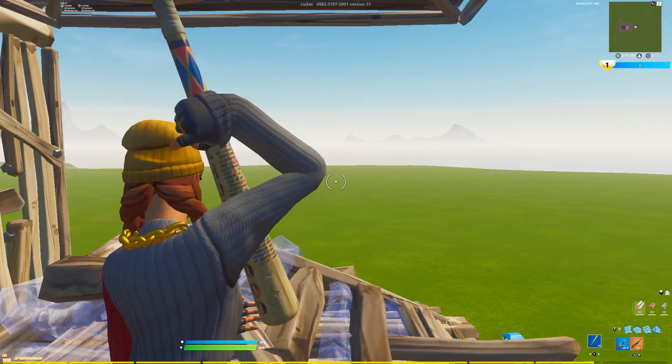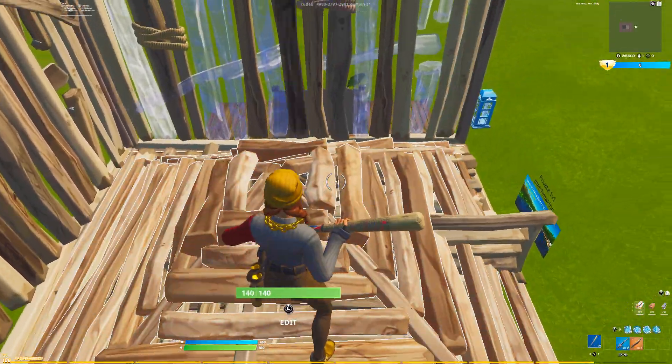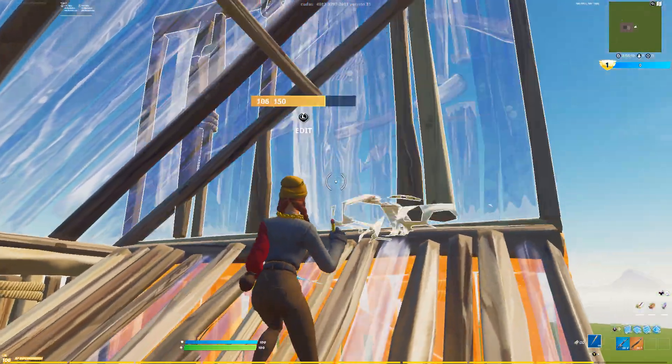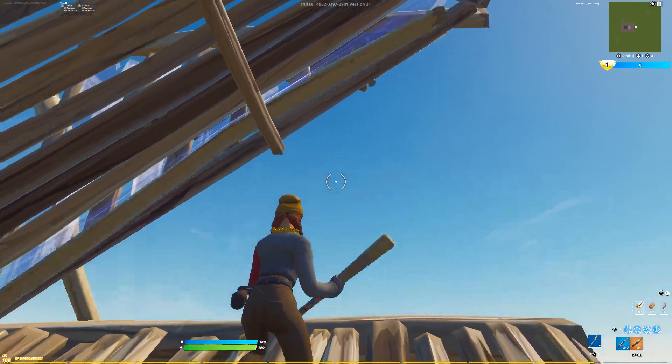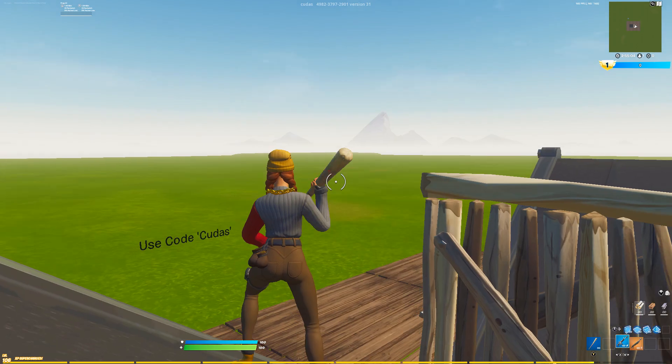If you guys don't even want to edit, you can go right here — you can go out of either side. But if you want to complete the retake, edit this real fast, come right here and then place a wall if your enemy is still right here. If not, you guys can just go like this. All right guys, that's going to complete the first retake, let's get on to the second one.